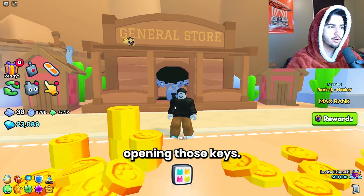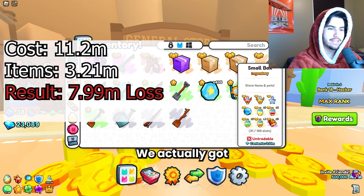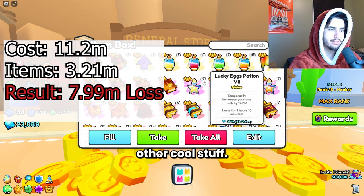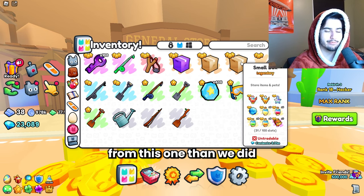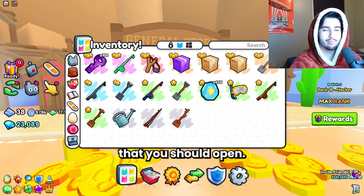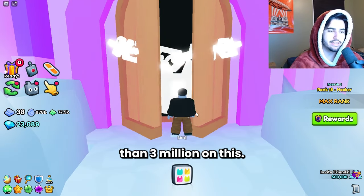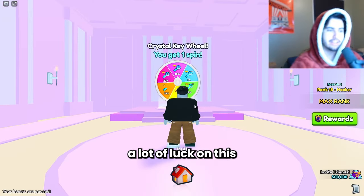We're finally done opening those keys - took me about 30 minutes of recording. We actually got one critical seven book and two tap power seven books, as well as some other cool stuff. But we still made less from this spot than from the Enchanted Forest. So currently the Enchanted Forest is in the lead. Now we move on to the Fairy Castle - the last secret spot - with exactly 100 keys left. We're currently at about 30% of what we spent.